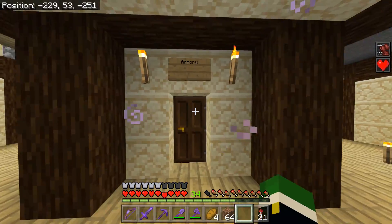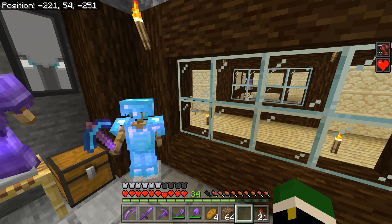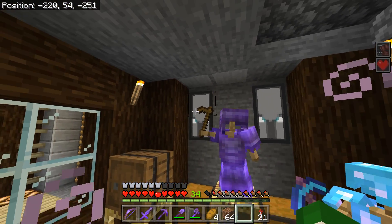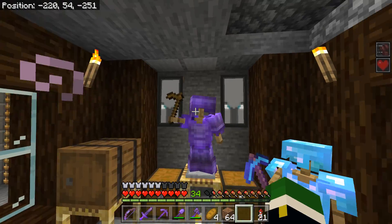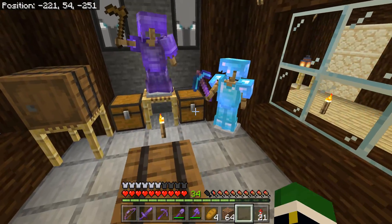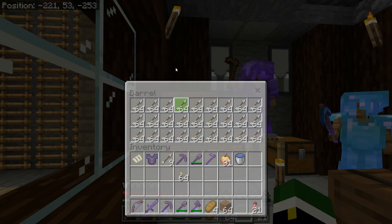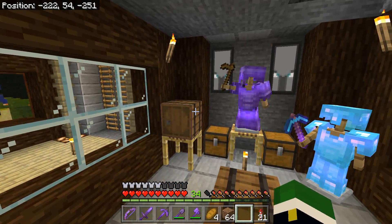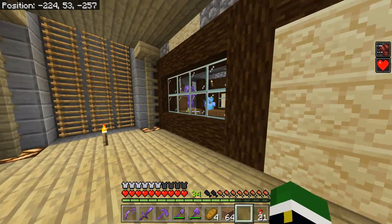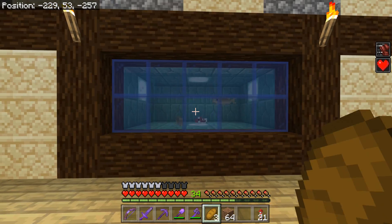Over here we have another room I wasn't really sure what to do with, so I kind of randomly made it into a little armory. I have some of my best armor in here — with the wooden hoe that I accidentally made — as well as some extra armor including chainmail, which is a rare one. And we just have room for storage — this is the only one I actually have anything in, with a ton of arrows we got from the XP farm. It's a very nice armory to walk past.